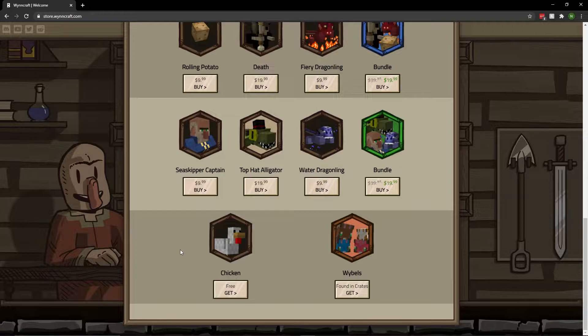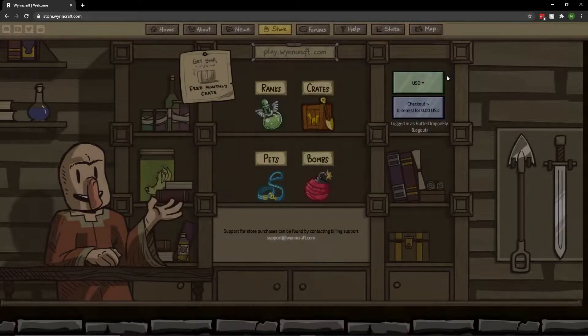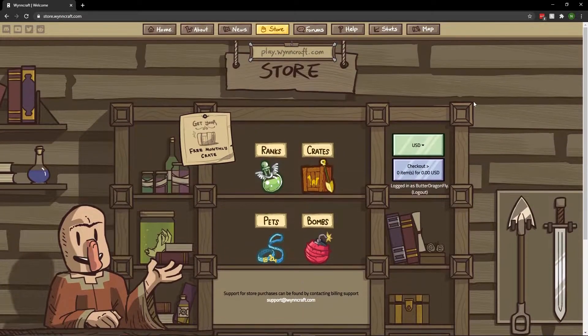So you're going to click the Get button. It won't take me to that page because I've already done it, but on that page it'll ask you to type out your Minecraft username. Just make sure that you type it out exactly as it is written, just to give it the highest chance of success.